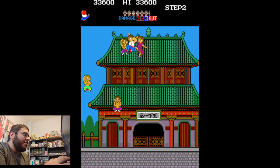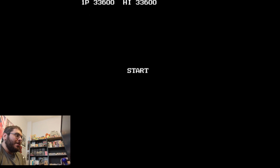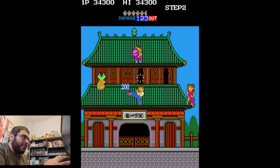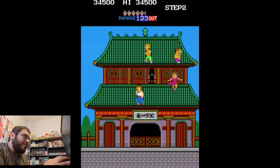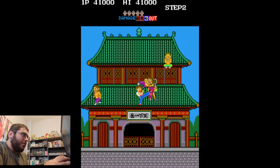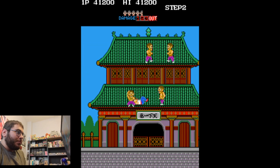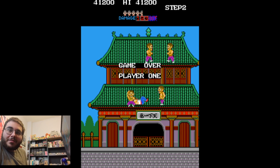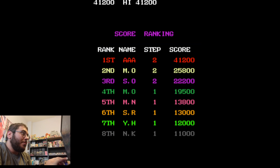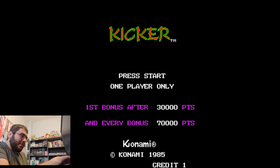This Chun-Li sort of character here is the boss. She got me pretty good. Now even if you put in multiple coins you don't get to continue, so if I lose again we'll have to start over at the beginning. In the immortal words of Steve Benway, this is not a walkthrough, playthrough, or review — just me playing this game badly so you can see what it looks like. We're going to put in another coin. By Konami, 1985.